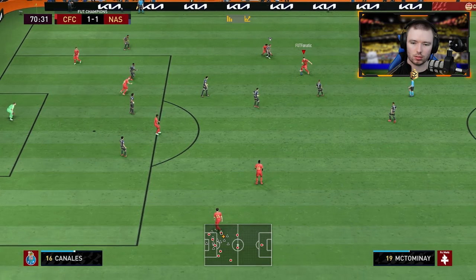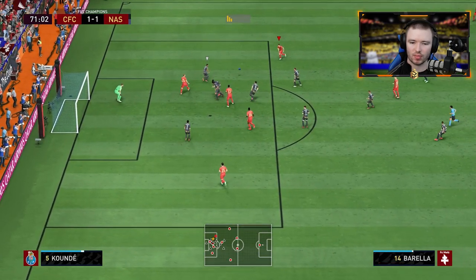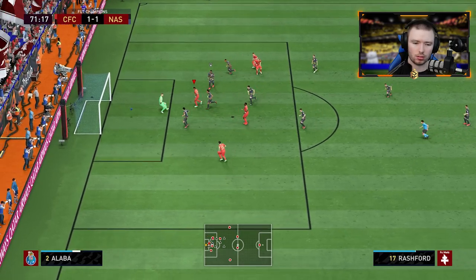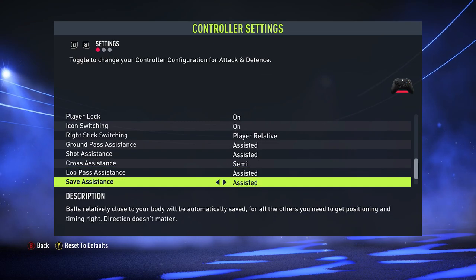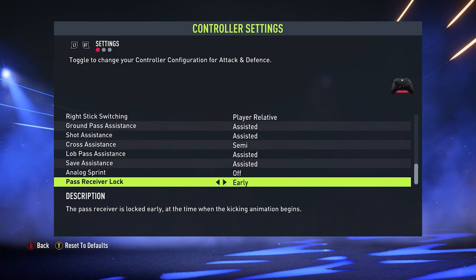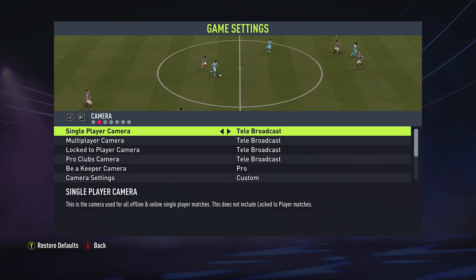The last thing for these settings is that if you're a PlayStation user, you will actually have vibration settings which you can either have off or on — entirely up to you. Now those are the main gameplay settings. The only other thing that players like to change is their camera, so you need to back out of customized controls and go into game settings and head across to the camera settings.